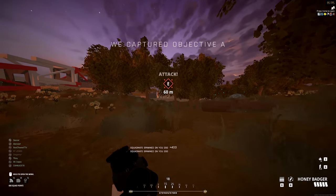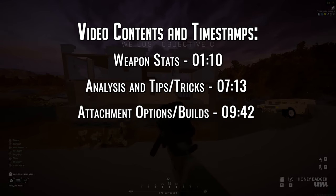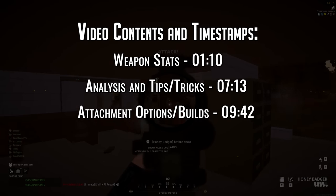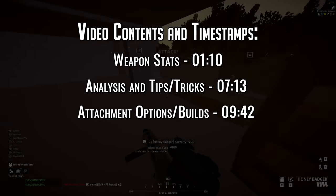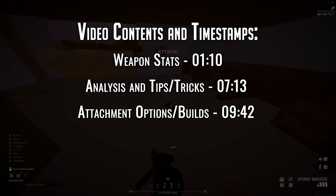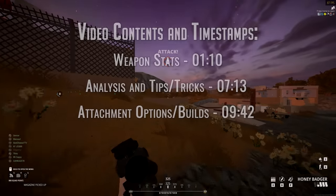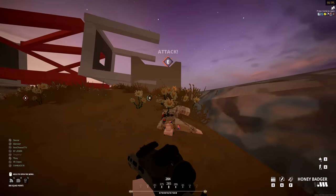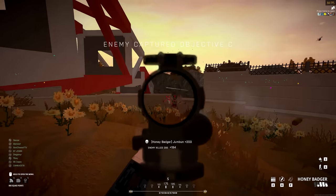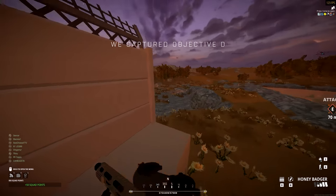For the uninitiated to our channel, here's how today's video is going to be laid out. We're going to start off with a breakdown of the Honey Badger's stats, talking to the weapon's pros and cons. We'll then get into some weapon-specific tips and tricks, and finally wrap up with some discussion around the attachment options and how you can best build the Honey Badger. A big thanks goes out to BattleBit community member Oxygen, whose tools and stat collation has done a lot to inform these weapon reviews. Let's get straight into the Honey Badger and what it brings to the table.